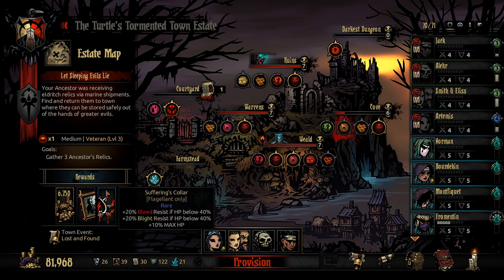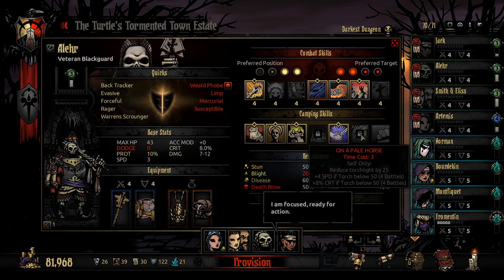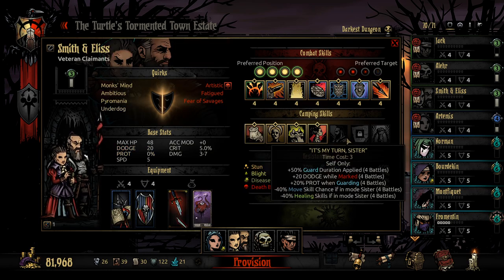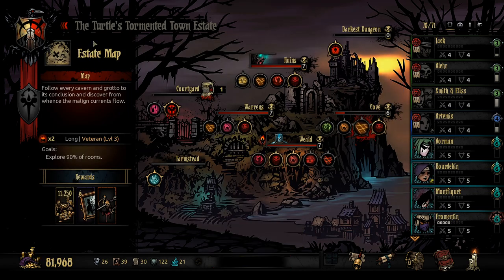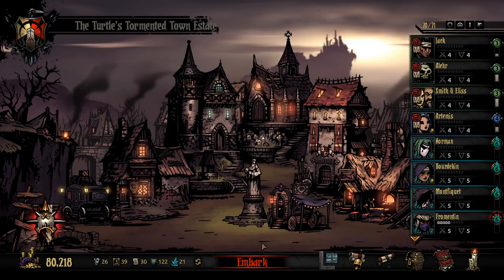Let's just make sure of our camping skills. We'll take off that, put on that - make sure we've got good camping skills. Prevents nighttime ambush - we probably want to unlock that if no one else has it. Guard duration applied, 20 dodge while marked, 20 prot while guarding, minus 40 move skill chance, minus 40 healing skill. I think that's decent enough to put on there. We're going to have to quickly go and buy a skill for Allure - prevent nighttime ambush. We'll just quickly make sure that's selected. Little bit of extra stress gain from that, but I think that's okay.